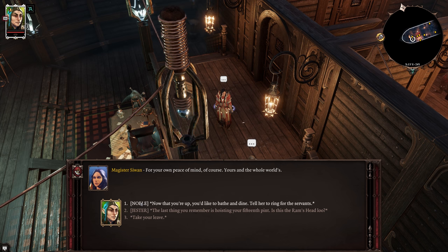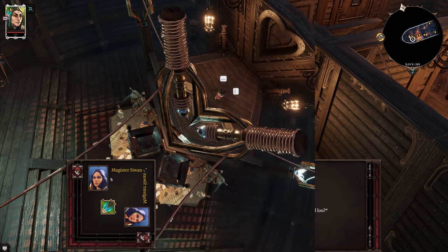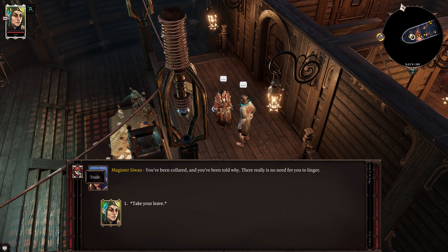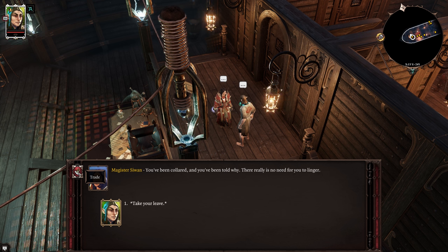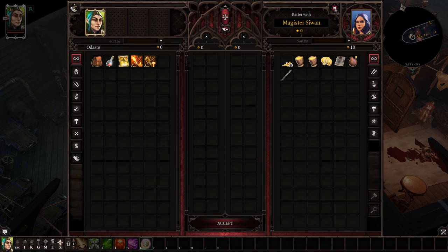When a dialogue line is highlighted with text in brackets, that means it is a special dialogue line appearing only when it fits your tag — like Noble or Jester — or when you have a high enough Persuasion skill. Not all characters have really useful items to sell, but at any character dialogue screen you can see a little hand-with-coins icon that means Trade — just click it to see their trading inventory.